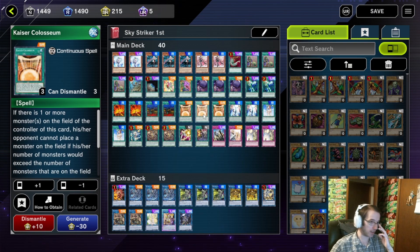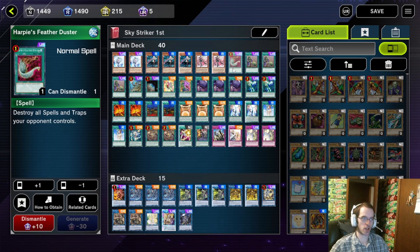We have a ton of monster negates as well as draw cards and resource gains. We're running one Harpy's Feather Duster — we're not running Jamming Waves because if your starting hand has Jamming Waves, or even Harpy's Feather Duster, you cannot use it on turn one since there's nothing to destroy. But on turn three, with the excess cards your opponent would have, Harpy's Feather Duster could get insane value — it can destroy field spells and back row, where Jamming Waves can't destroy a field spell. So I don't think Jamming Waves is a very good card going first.